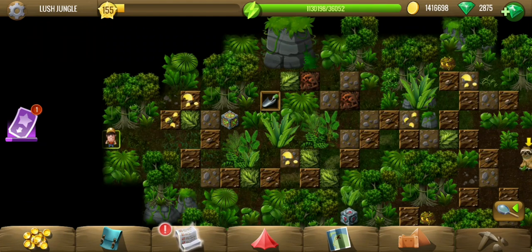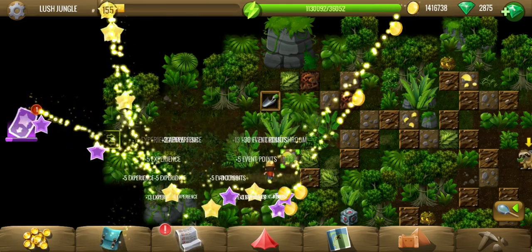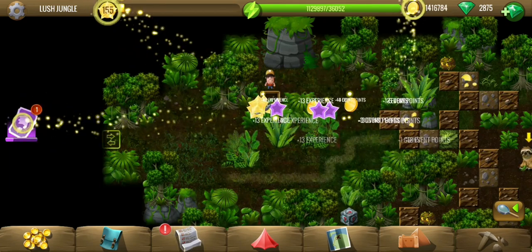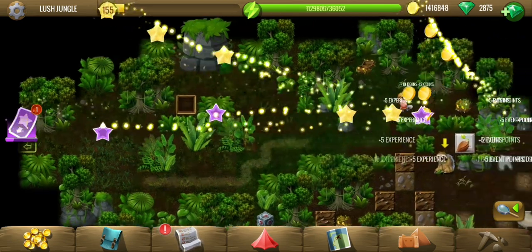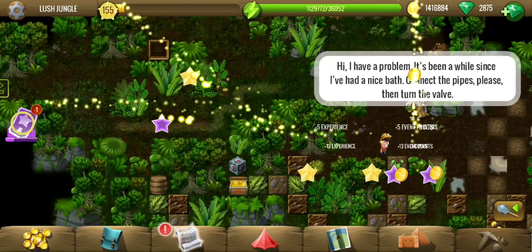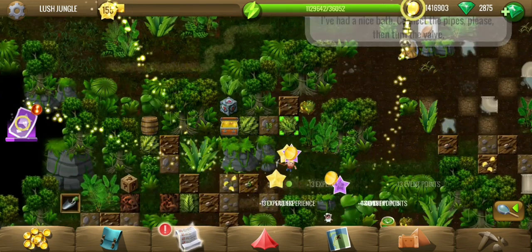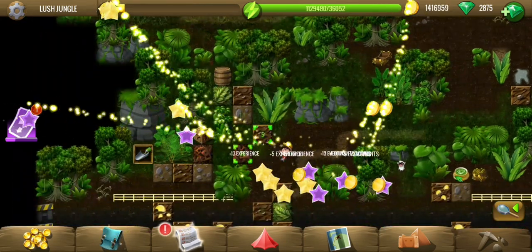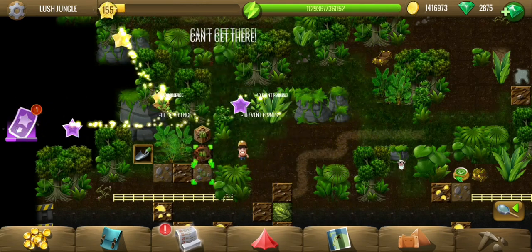Hey y'all, welcome to Lost Jungle, the second location of the Garden of Spring event. We have seen Cotton Ball inheriting a garden of springs from her grandmother, but the next task is collecting 15 seeds and planting them in the garden. We have 15 locations and this is the first one — we have to collect one seed from each of the locations.